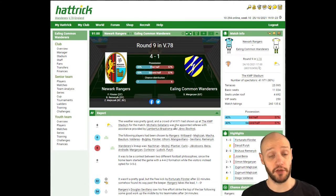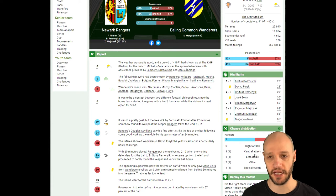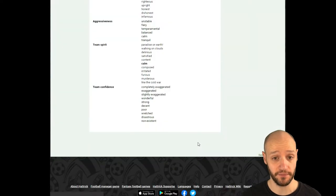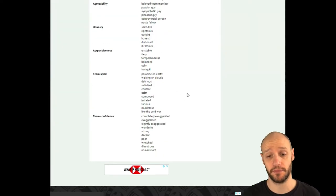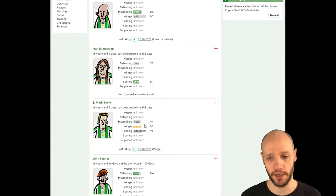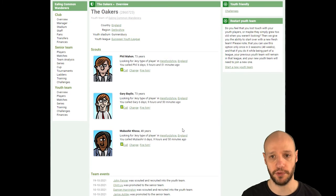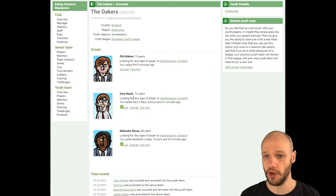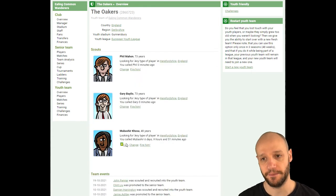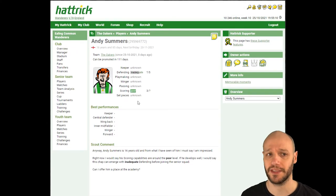Our last game of the video: we lost 4-1 to Newark Rangers. From the nil-nil at home where we dominated, their defense is amazing and kept a clean sheet. Then we played them away and got battered 4-1. It just shows the distance between us and them. Our last youth pool: weak/weak — no, weak/weak/inadequate at 16 — no, cool/poor/inadequate — no. So we only got that solid winger from the first pool.